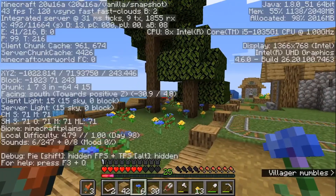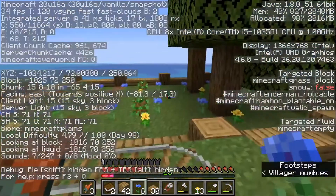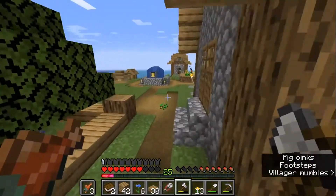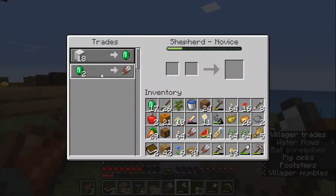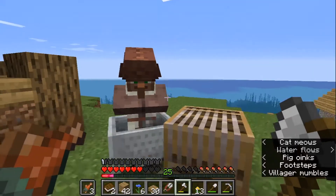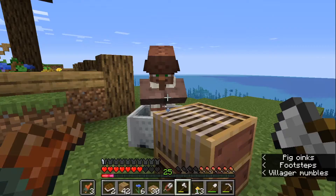We are in the plains biome so these trees should be getting us some beehives eventually. I also need to harvest some more wood. We got this guy way over here to be a shepherd finally - I locked him in by buying some shears, so that's fine. But as of yet he's only trading wool for emeralds, and I need wool. We'll keep leveling him up and see where we can go from there.